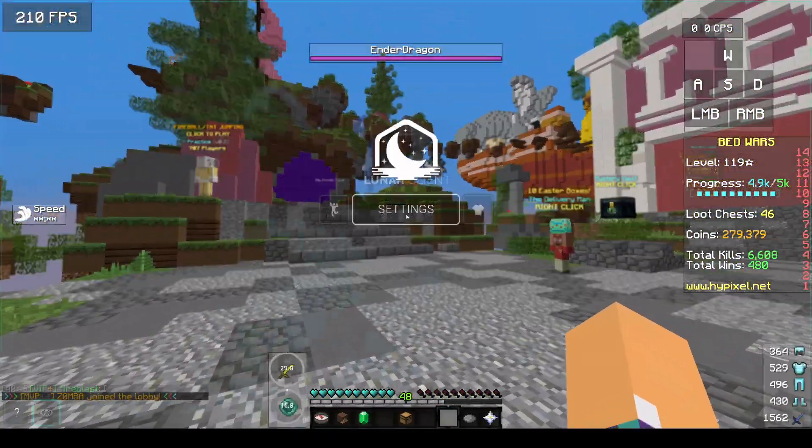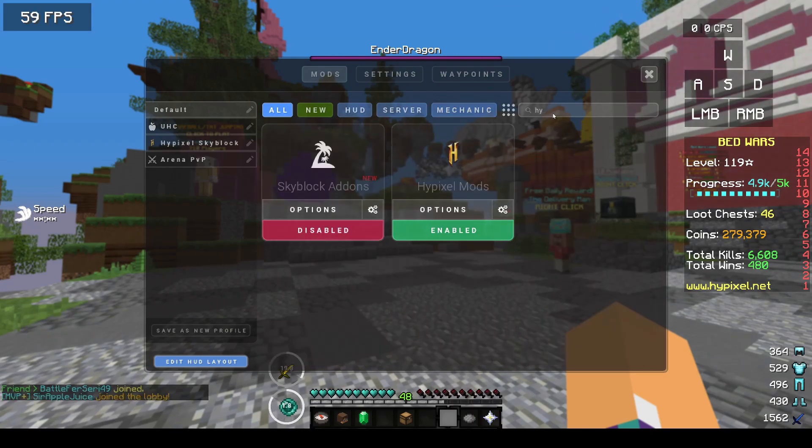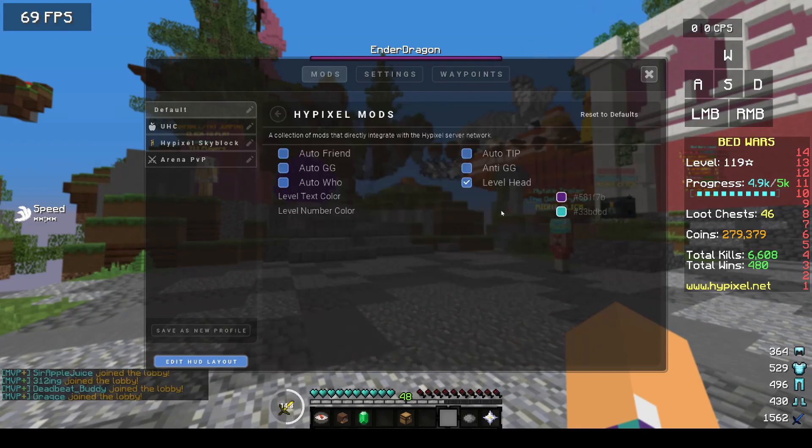If you click right shift and go to settings, you're going to search 'Hypixel mods.' You're not going to click over on the Hypixel Skyblock section — you're going to search 'Hypixel mods,' and you'll see this right here. It's already enabled, but you'll have to click on the settings, and then you'll see that Level Head is right over here. You have all the other stuff too — auto GG and all that kind of stuff that Bad Lion would normally have in their regular mods folder. Level Head is right here, and by default when you install Lunar Client, that will not be checked. You'll have to make sure that it's checked to see their Hypixel level.